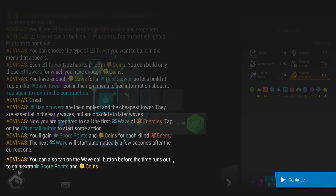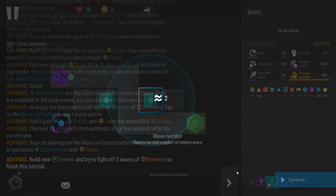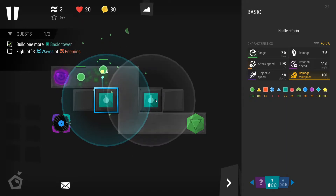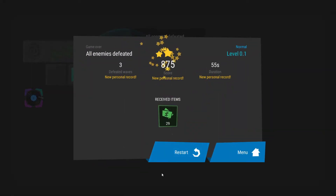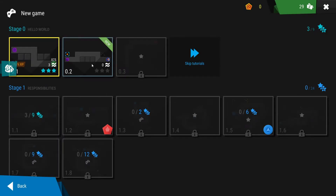The next wave will start automatically a few seconds after the current one. You can also tap the wave call button before the timer runs out to gain extra score points and coins. I have 48 coins — let's call the wave. The tutorial says to build new towers and fight off three waves of enemies. All enemies defeated! We got 875 points in 55 seconds. Let's go back to the menu — we got some green papers.